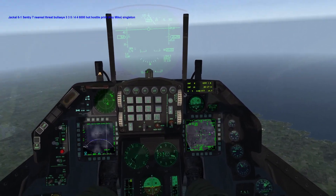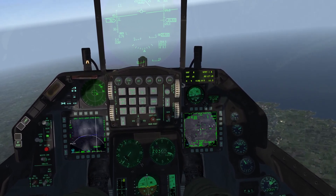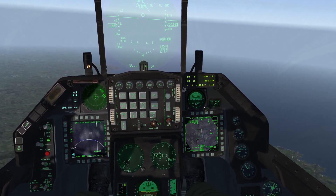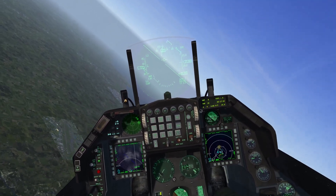5-4-4, 6,000, hostile print, singleton. Splash three. Alright guys, gold mill power, that's egress.